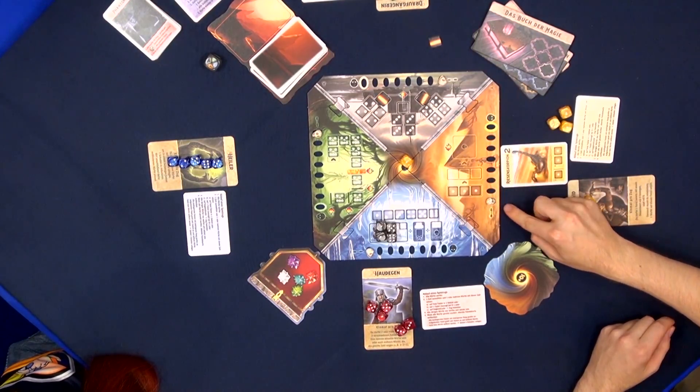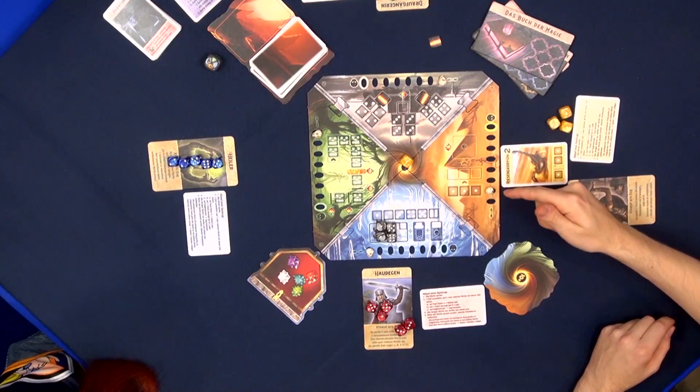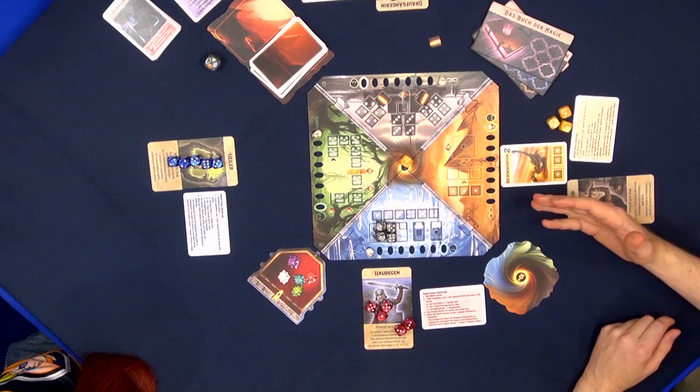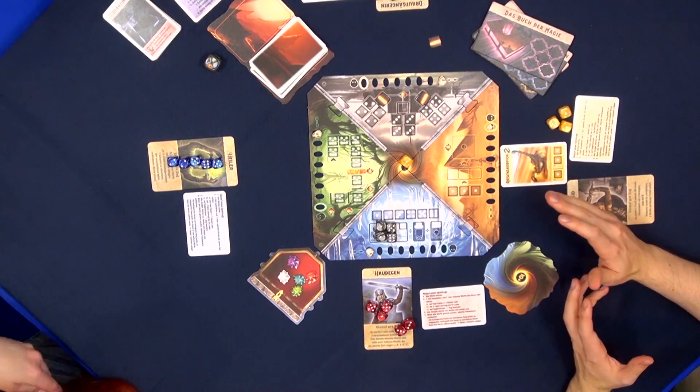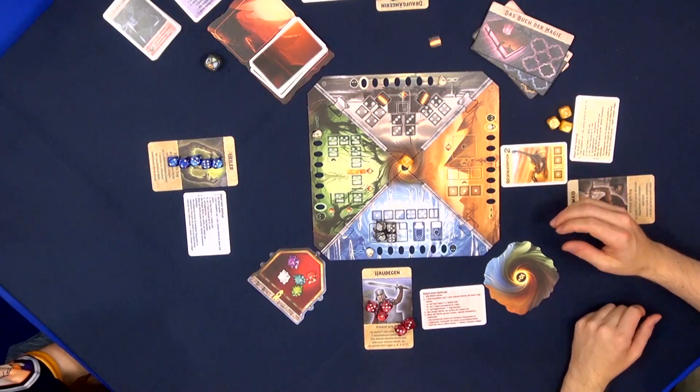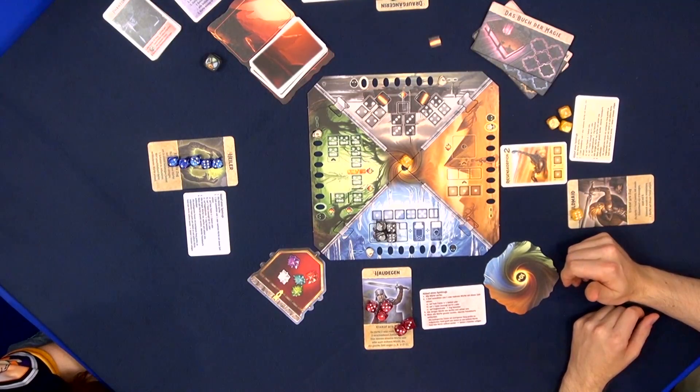If there were no dice here, the minion would instead do one damage to the area. Once an area is reduced to zero, that is also how we lose the game. So we have to be careful — we can't ignore everything, because otherwise they'll keep doing damage to the different areas.